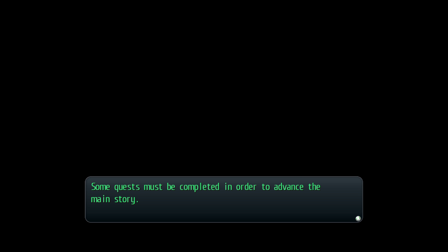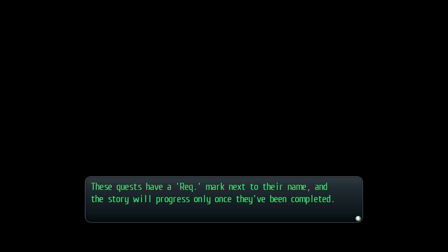Some quests must be completed in order to advance the main story. These quests have a required mark next to their name, and the story will progress only once they've been completed. Quests without this mark are not essential for advancement, and will disappear from the list if not undertaken in a timely manner.